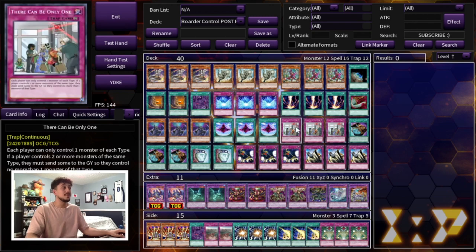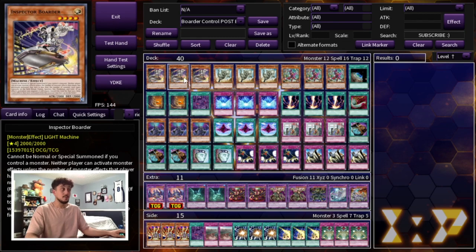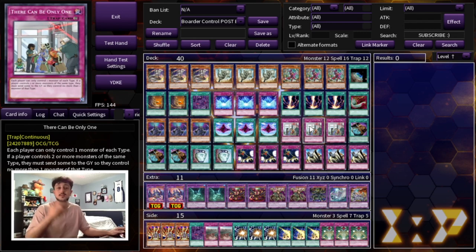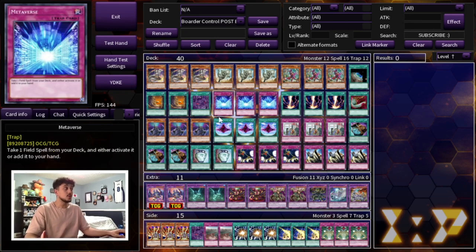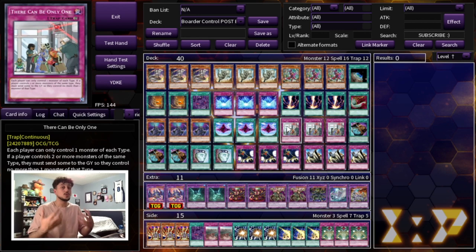We're playing three There Can Be Only One, which is really good into a lot of meta decks. The only deck that can kind of play around it is Tier 1 — they can get to their Heartbeat and pop it — but you already have so much hate against Tier 1 with Shifter, Fissure, Necro Valley, Border, and Dyna. There Can Be Only One covers the Floowandereeze matchup and the Spright matchup. Because you're playing three of everything, you'll always open some combination that's good into whichever matchup you're facing.